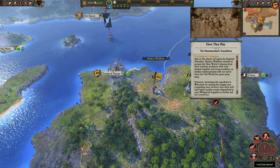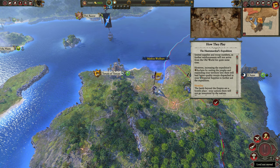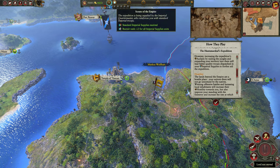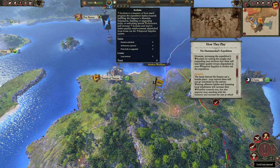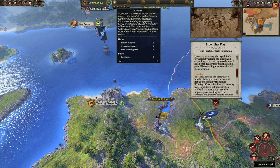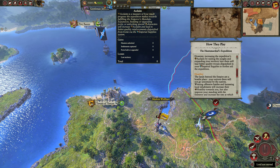The Emperor's Mandate: sent to the shores of Lustria by imperial mandate, Marcus Wolfhard intends to protect the New World colonies from their Lustrian predators. With only limited supplies and troop numbers, further reinforcements will not arrive from the old world for quite some time. However, increasing the expedition's acclaim — here it is, that's Acclaim — by raiding the jungles and expanding your territory will lead to better quality troops dispatched in your imperial supplies to further aid the expedition. Acclaim is a measure of how much progress the expedition makes towards fulfilling the emperor's mandate. Building and upgrading ports, or unlocking special characters — all of this increases Acclaim.